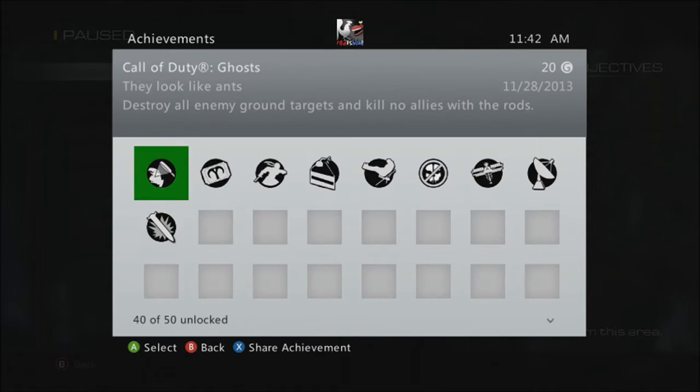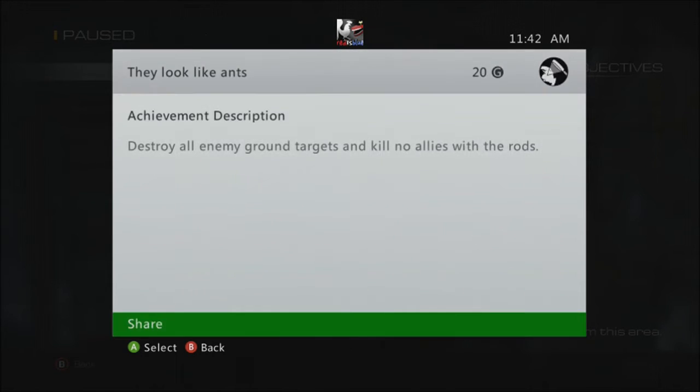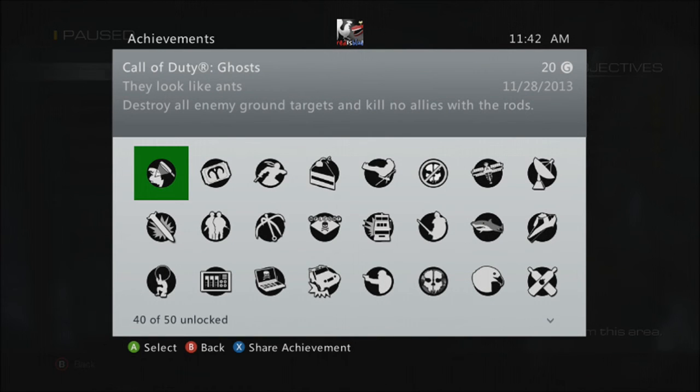Here's the achievement just to show I got it: 'They Look Like Ants' — Destroy all enemy ground targets and kill no allies with a ROD for 20 gamerscore. Anyway guys, please remember to comment, like, and subscribe, and I'll see you later.